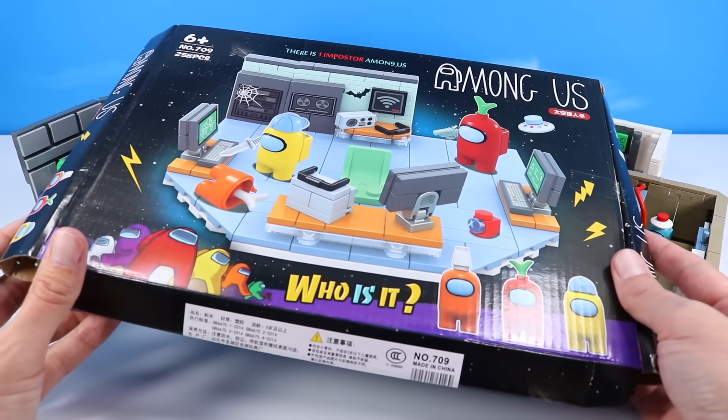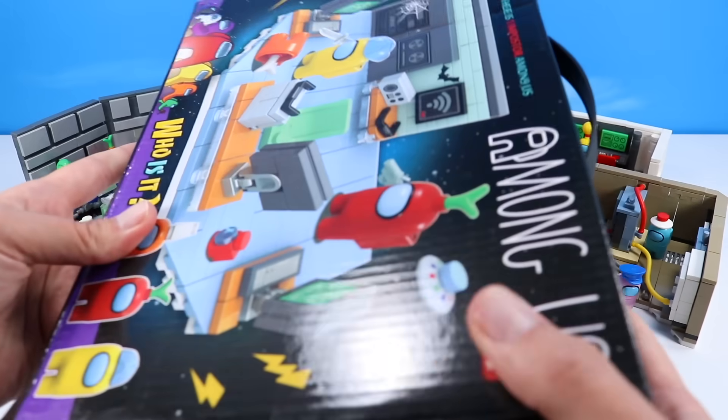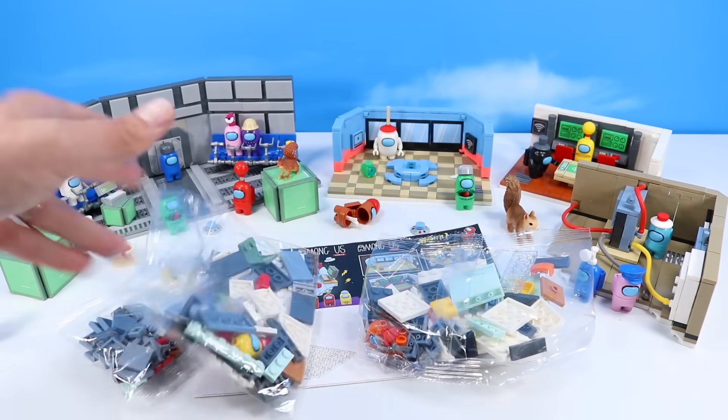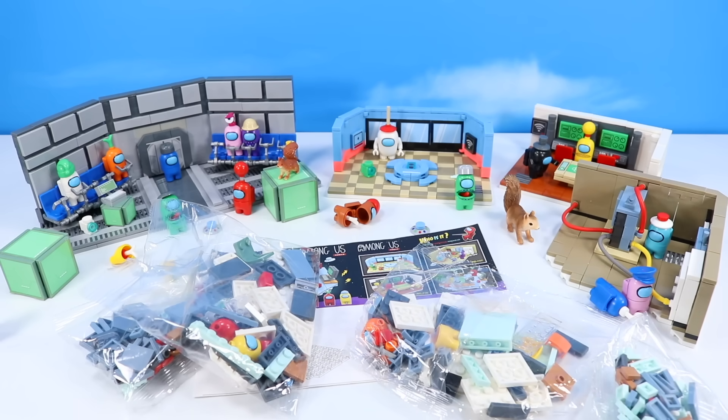I believe this is Communications — another very economically smashed box. Inside the box, another helpful slice of instructions, bag one, another three — four bags with this one. Some were falling out so I hope they're all there. Let's communicate up this room.